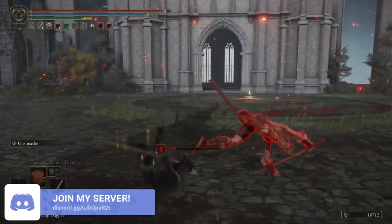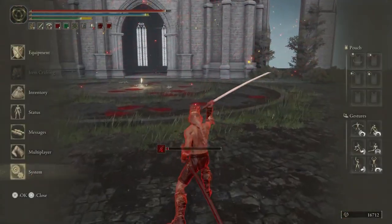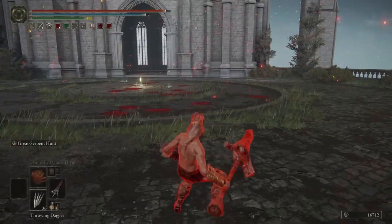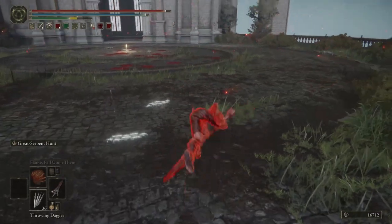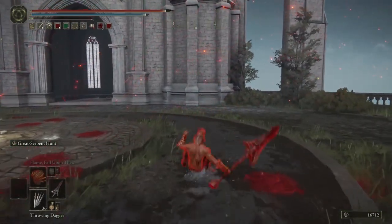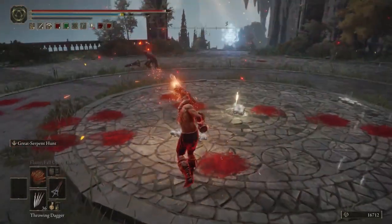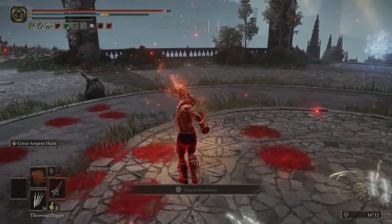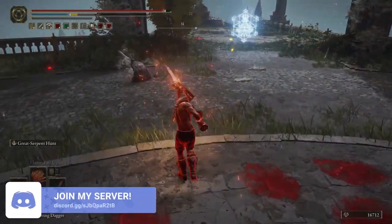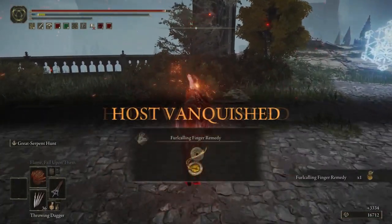As an added bonus, it might be worth bringing a friend as a distraction whilst you're doing this glitch, as it can take a while to master. There's a part of the glitch where you need to drain your stamina, and obviously you need to be in combat for your stamina to drain, so having a friend keep the aggro here would be ideal. If you don't have anyone to play with, don't worry — we have thousands of Elden Ring players in our Discord looking to cheese, trade, and duplicate with you, so I will pin the link in the comments.